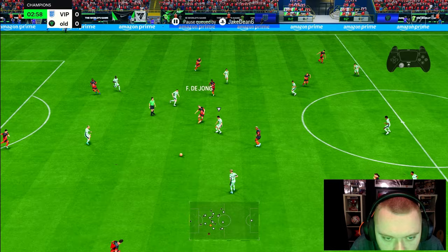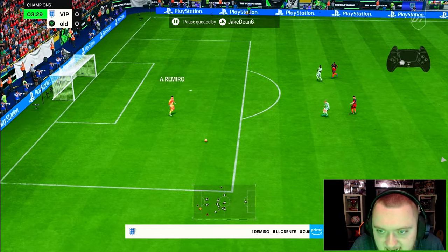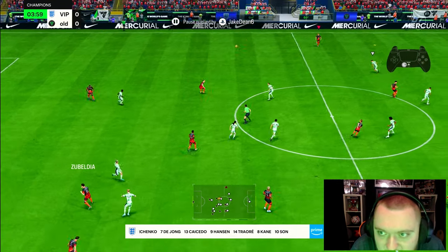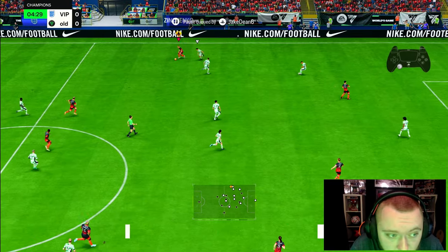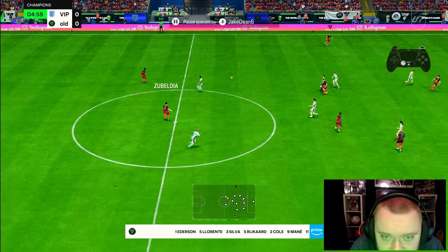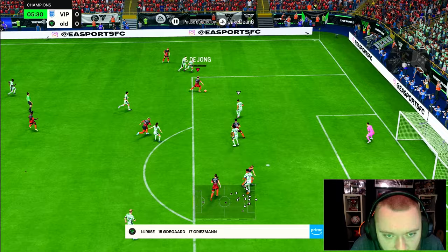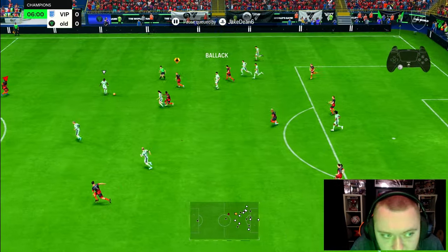I'm going to put the ball into him quite a lot here to try and see what the passing is like with him, because I don't think there's a centre-half on the game, off the top of my head anyway, that has as good passing as him. That is an L1 triangle pass, and he's just found that like that. This might be that kind of card that nobody's going to complete, but you're going to regret not completing him.